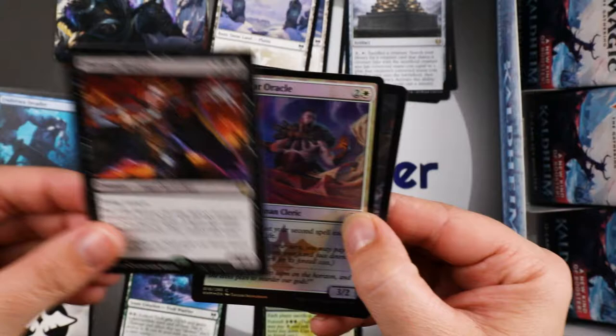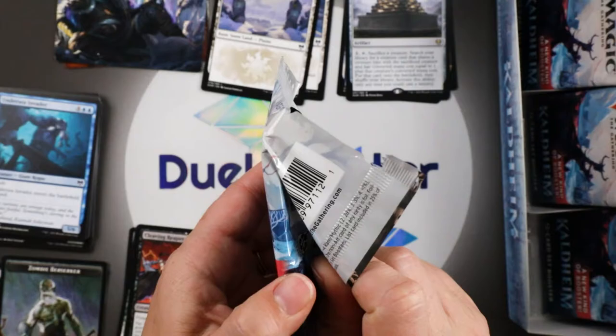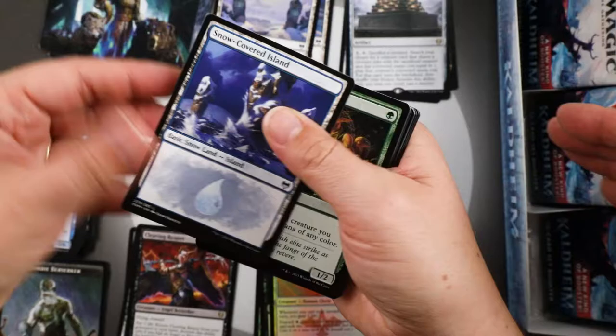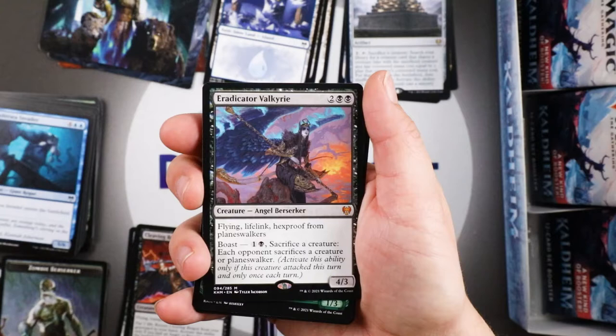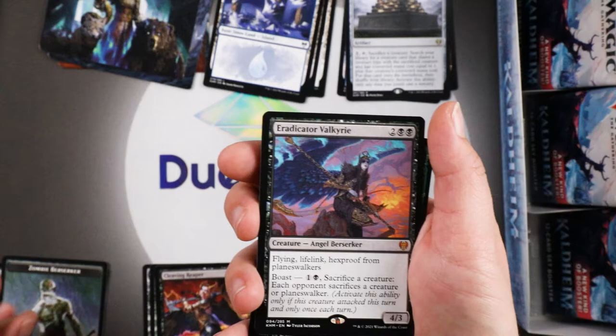So tell me about the piles. This is the art card, the snow-covered land, the rare, and then commons and uncommons. Eradicator Valkyrie — let's move these commons and uncommons to the side and make a little space for our versus counter. That's got a seat of honor in it, so we will honor our first mythic card by sliding her into that slot.